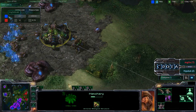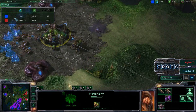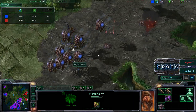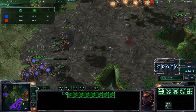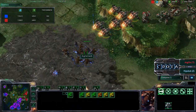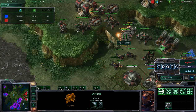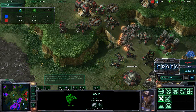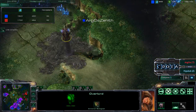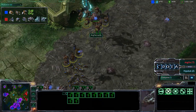Looking at the losses you would say that the zerg player is really far behind, but just because of the discrepancy in the harvester count, Argos Zenith should be able to macro up a fairly large army. These vikings continue to come in doing a great job, however a group of mutalisks with that bounce damage are able to deal a lot of damage towards those vikings as well. Vikings just need to come back and be repaired. Argos Zenith has a lot of overlords in the air keeping track of the map — a lot of map insight at this stage in the game.